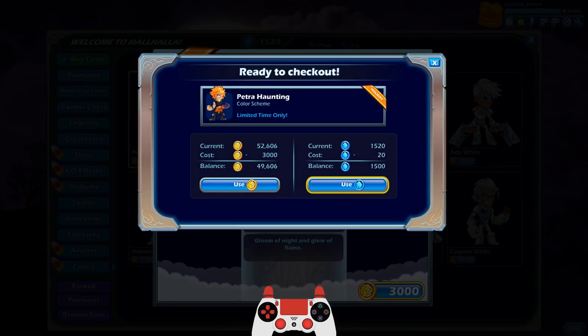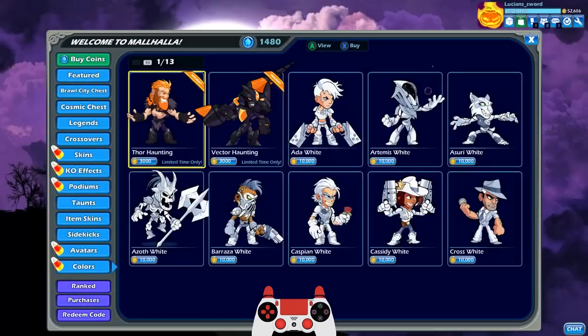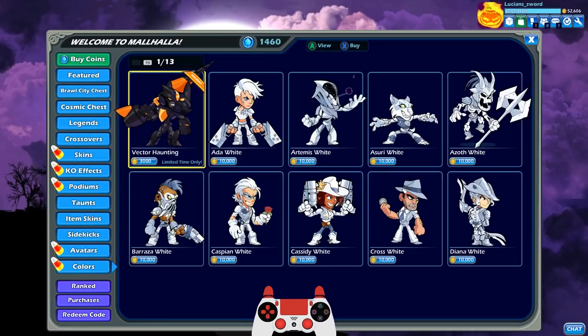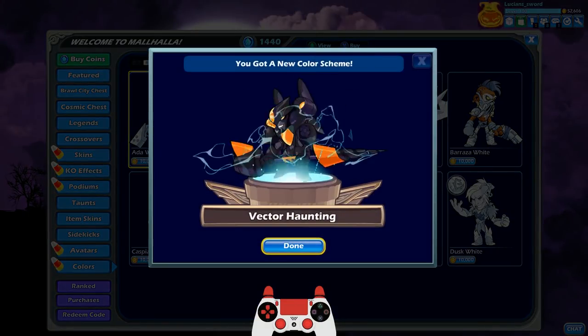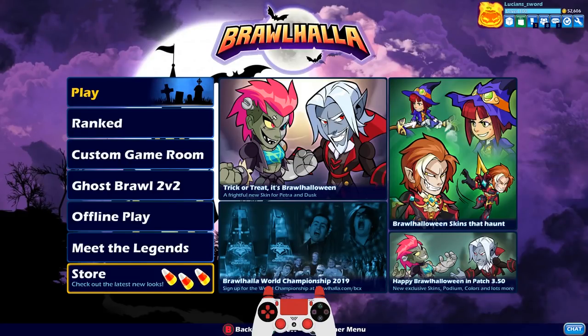Petra — that looks awesome. Can't wait to use her Haunting colors. Rayman, sure, why not. Thor, looking pretty good. And then we have Vector. Any legends released after Vector are going to have to wait until next year's Haunting to get the Haunting colors. So get those colors while they're here, guys, because it's a long time to wait for next year.